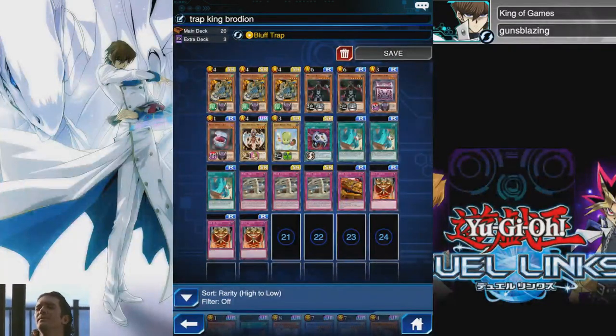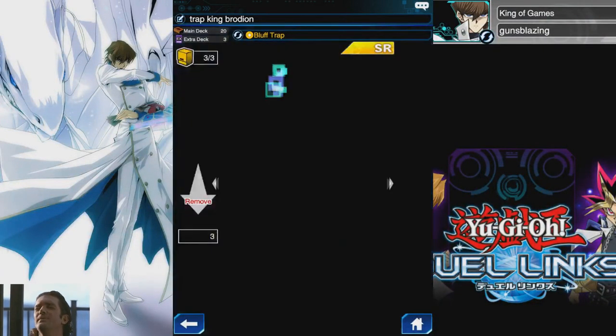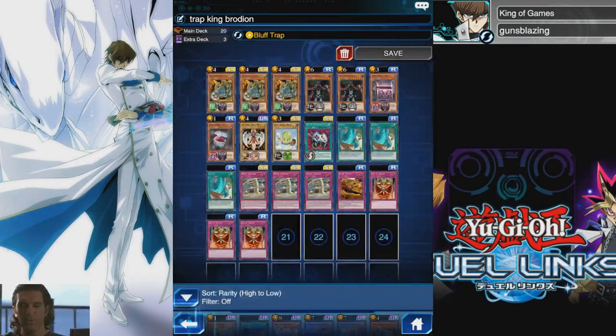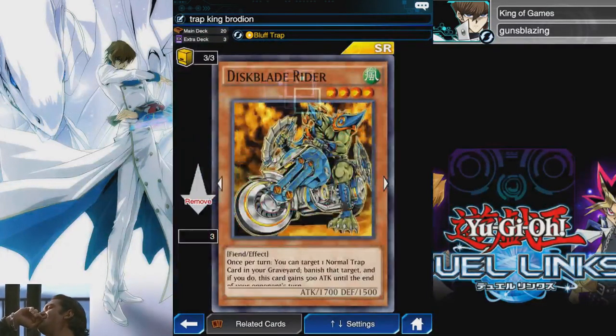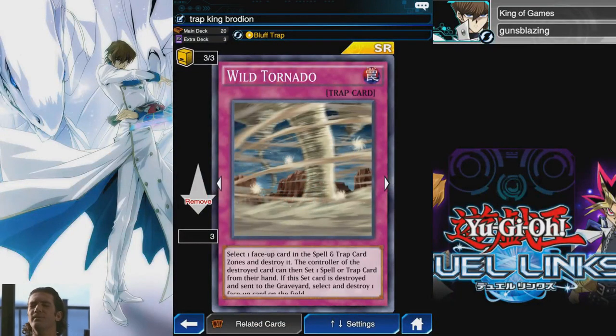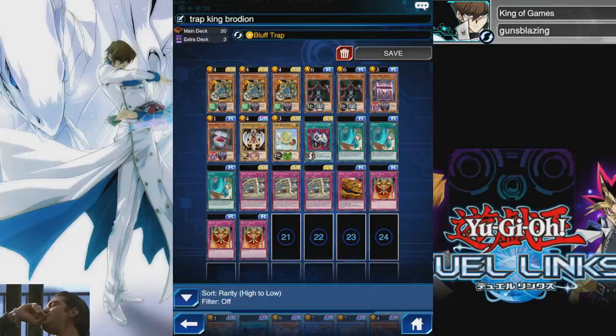One thing that's really important for this deck is card draw, so we got three Jars and the Dark Mimic duo. The reason we have so much card draw is because this card relies on Storm so much, and if you don't draw Storm you're not gonna be able to pull off any of these combos, so we want to maximize our chance of drawing that.